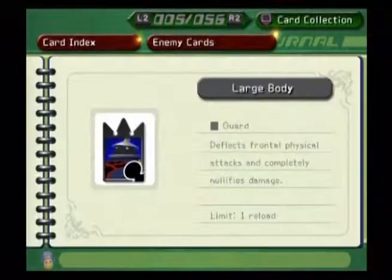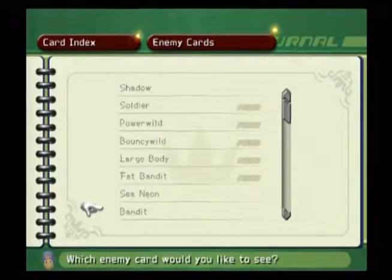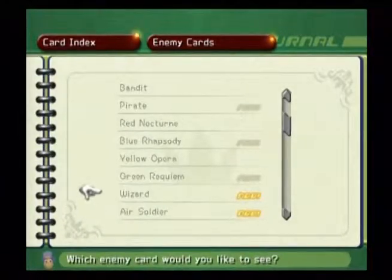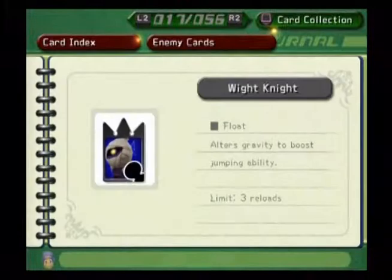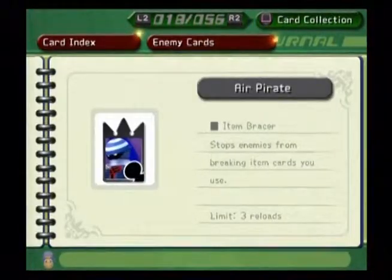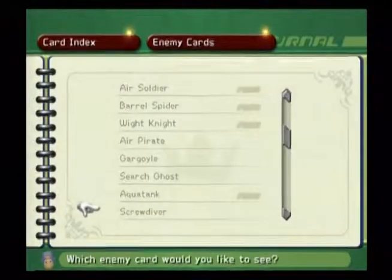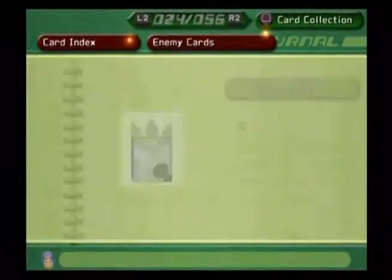The cards I got include: Soldier, Power Wild, Bounty Wild, Large Body, Fat Bandit, the Pirate card, and Power cards — which are actually pretty nice because they change the values of all cards to zero. I also got Blue Rhapsody, Green Requiem, Wizard, Air Soldier, Barrel Spider, White Knight, Air Pirate, Gargoyle, Aqua Tank, Weaver, and Defender.